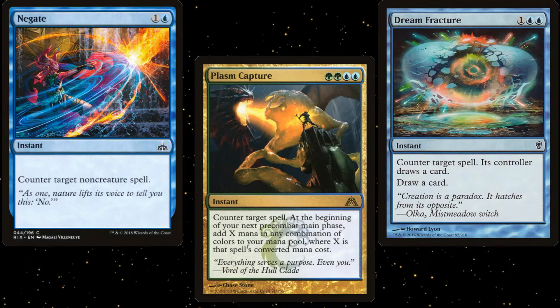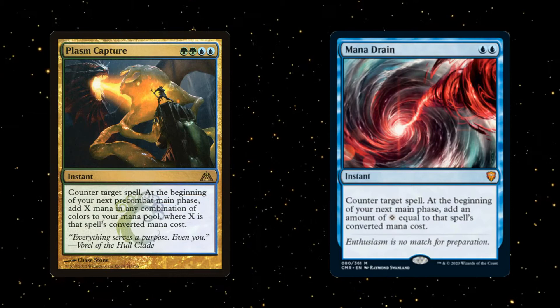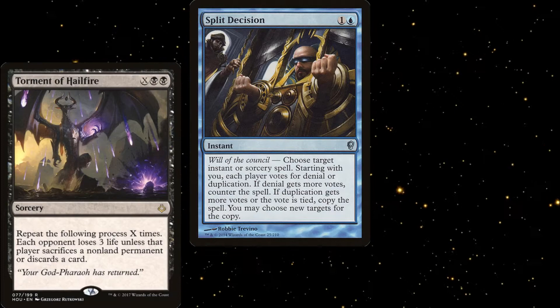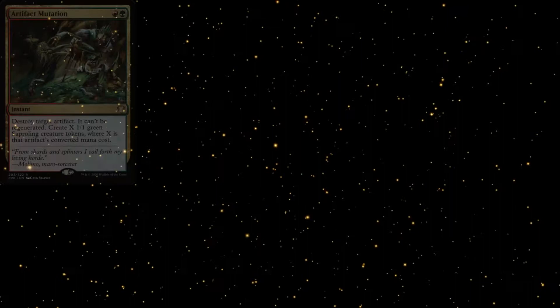As far as interaction goes, we have a couple of counterspells in Negate, Plasm Capture, and Dream Fracture. Plasm Capture is twice the mana cost of Mana Drain, but it's less than a dollar as opposed to almost $50, and it has the advantage of giving you colored mana. We are also running Split Decision, which is a fun card that doesn't see as much play as it should. Whether you're stopping an opponent from winning or ensuring everyone can cast their own copy of Cultivate depends on the situation and what your opponents are playing.